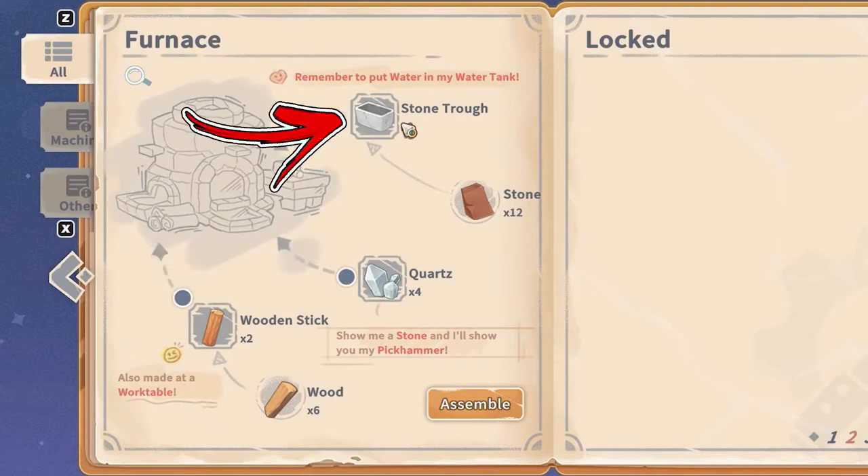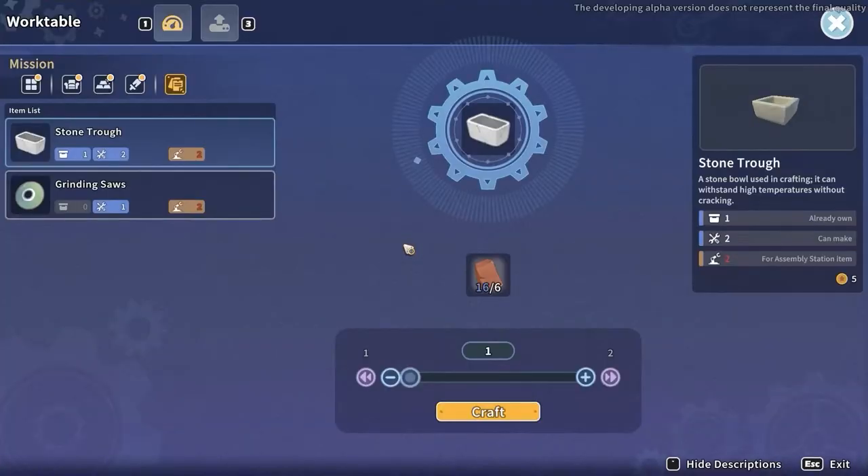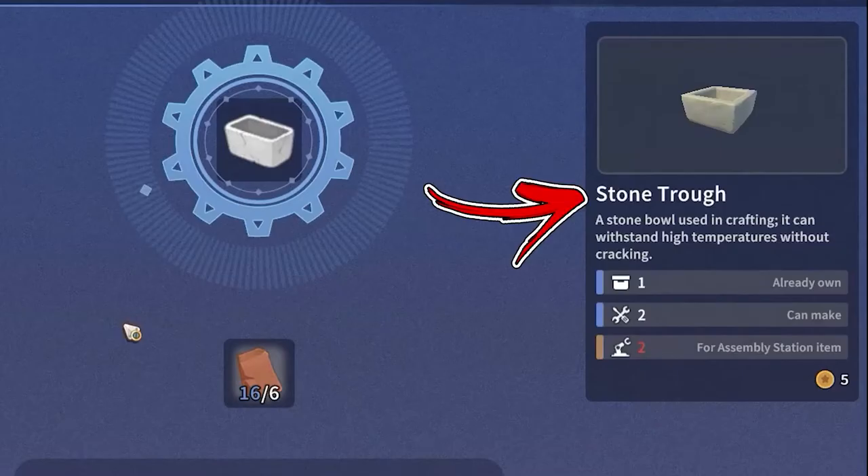For the stone trough, which is the first ingredient of the recipe, to obtain it you have to interact with a work table, where you will be able to craft one using six stone.